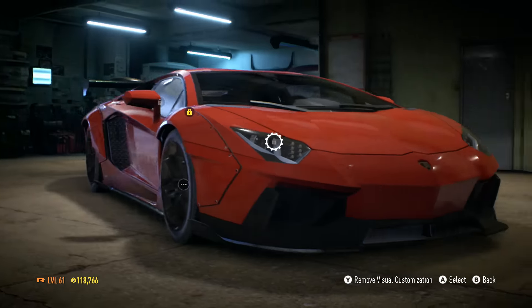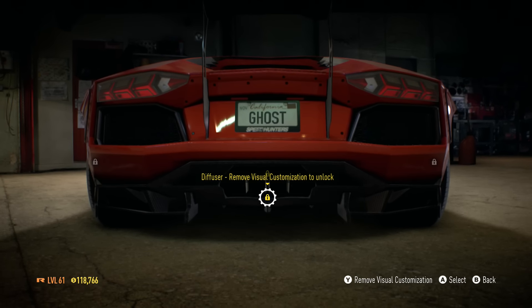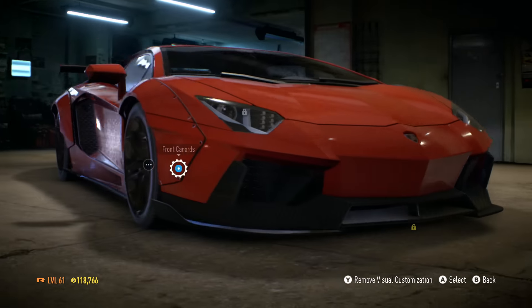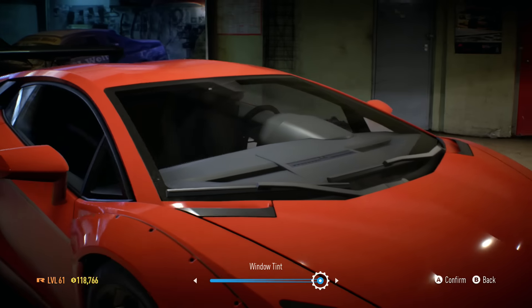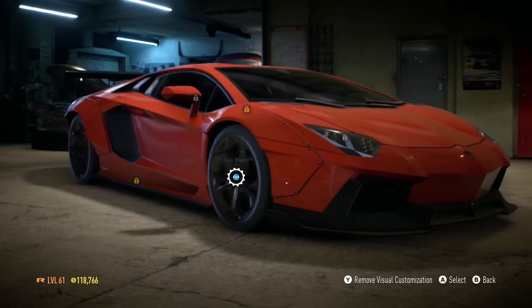There is a Liberty Walk kit added on — it looks hot, dude. It looks really good, especially because the one in the video has an armytrix exhaust and it sounds insane, it sounds like a beast — loud as fuck as well, which is really good. I'm also gonna tint it a little bit. I have to mess with the stance as well, and the wheels.